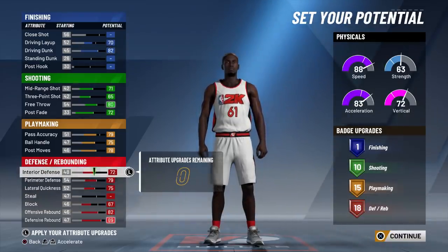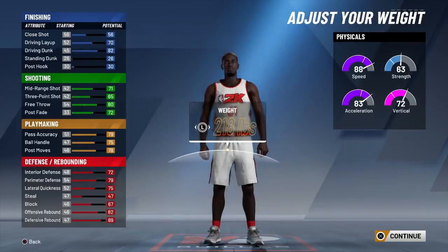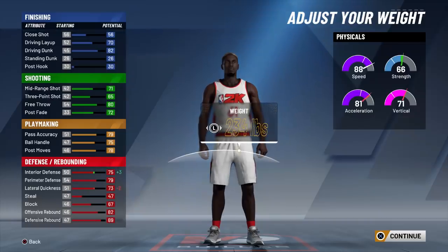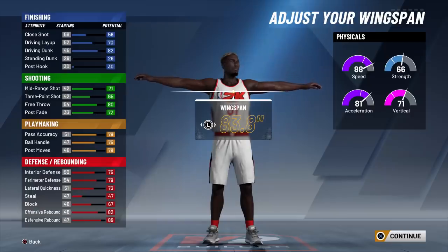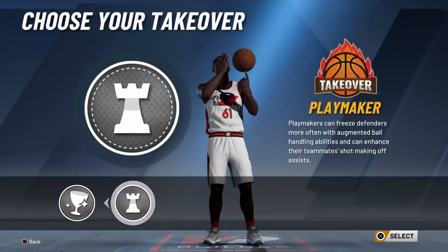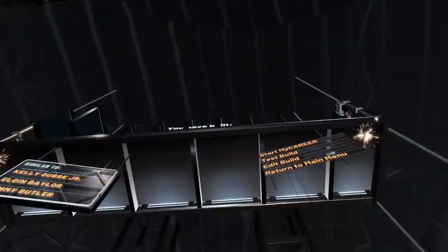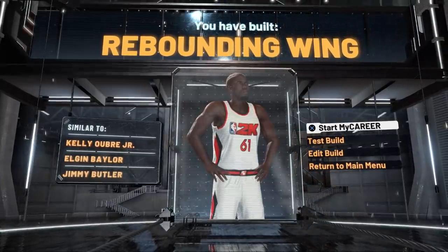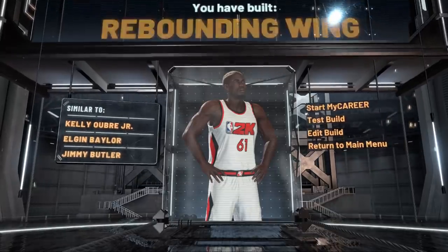Now, you could go play glass — play glass is good as well, you could go playmaking glass cleaner. But this is if you just want the title. I honestly keep this weight default. You could bring it up to 234 if you want to play the three. Wingspan I normally keep about the same. You get two options: glass or play — I normally choose play, so you can get Rebound and Wing. This is how you get the name.